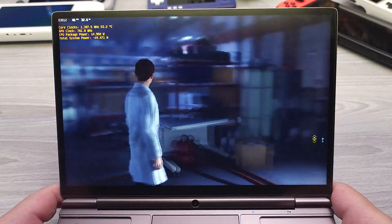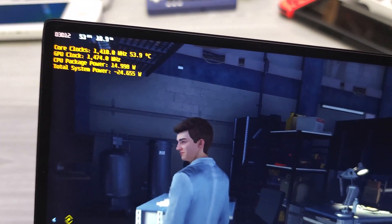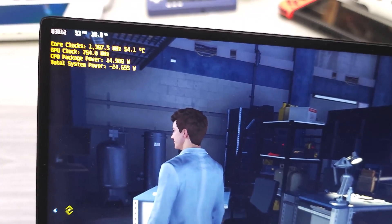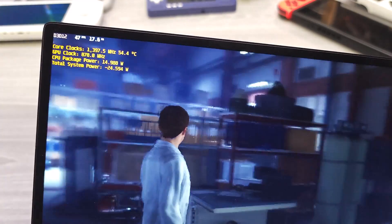Then my GBD WinMax 2 production model arrived. Remember: the Steam Deck at 15-watt TDP is taking around 27 to 28 watts total system power — 90 minutes of battery life. On my GBD WinMax 2 production unit at 15-watt TDP and max brightness, I'm taking 24 watts total — nearly 3 to 4 watts less than the Steam Deck at 15-watt TDP. What in the world is going on? Something must have changed.